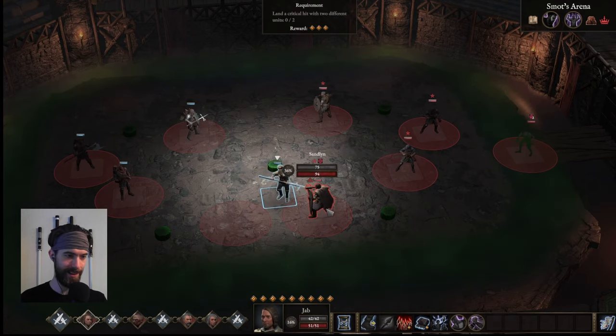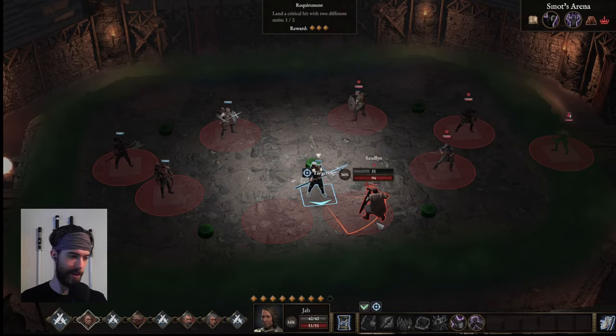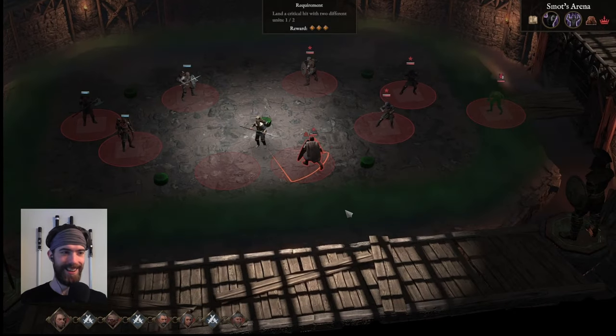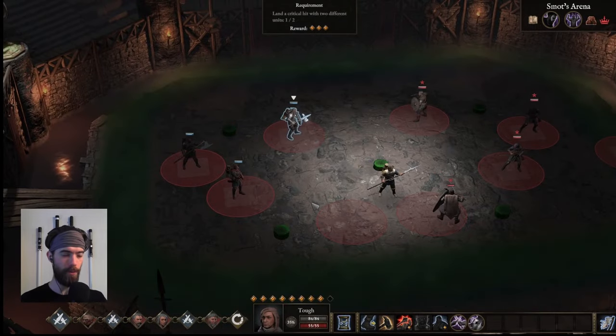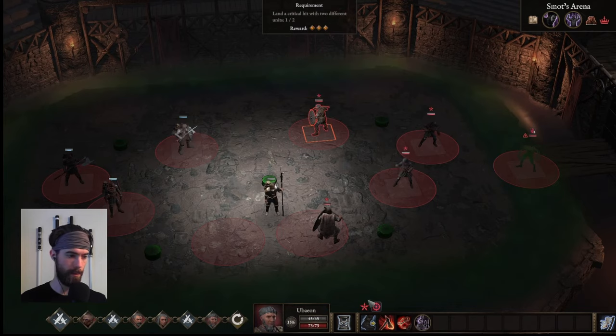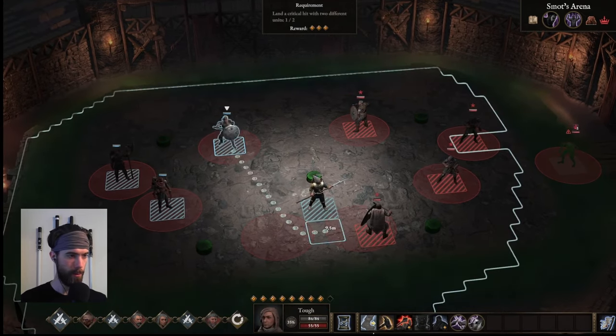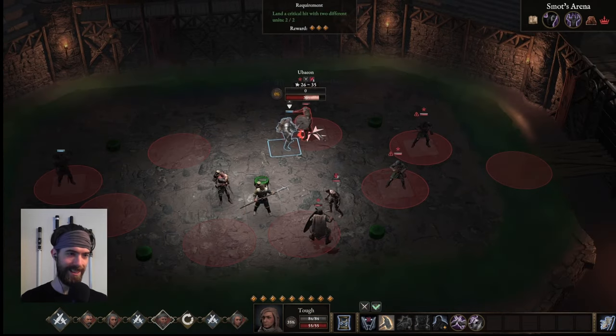No reason to deviate from our winning formula. Jab gets in there — of course we get the crit, because the enemies have vulnerable thanks to the pressure buff. That's a guarantee now. With our strength increased, our damage should keep up with their increased health pool. The leader buff only increases constitution — health, not armor — so we're not fighting through extra armor. We seem to be well on our way to winning round three as well.